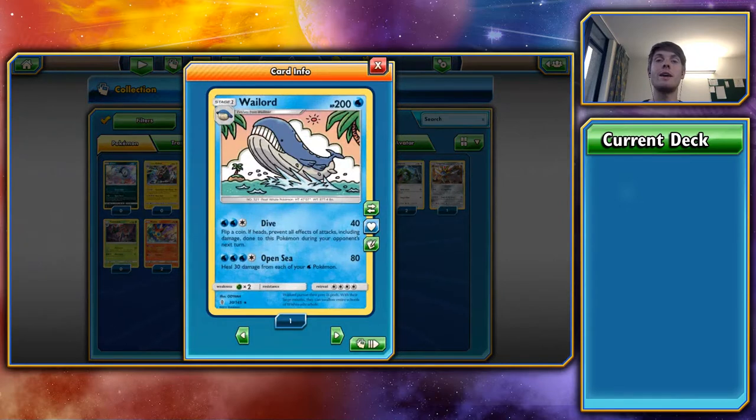The most annoying Wailord in the game — even more annoying than big Wailord EX. Its Dive attack flips a coin; if heads, it prevents all effects of attacks including damage done to it next turn. With a Victini on the bench, there's a 75% chance you won't be hit on the next turn. It only gives up one prize card for three energy, and you can just keep chipping away with Dive. Pair it with Rough Seas in play and you can just start healing up. The problem is if you go up against Decidueye with bench sniping, they can just take out your backline while ignoring Wailord at the front.